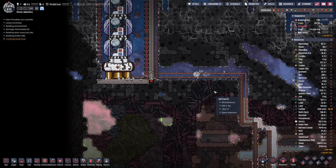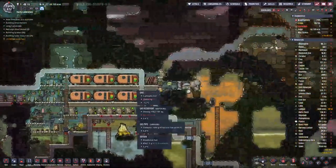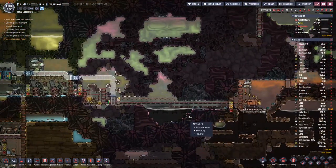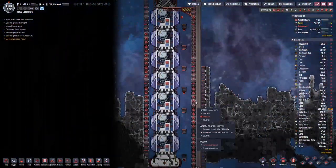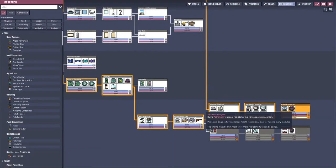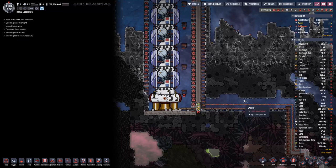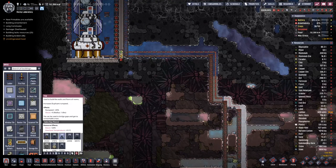Hello everyone, my name is Halcy and welcome back to Oxygen Not Included. Last time we placed quite a bit of plastic tubes so that our duplicants can get around more quickly, and we finished our second rocket mission, which means we have researched the petroleum engine. That's the next step we have to take, and the petroleum engine means we need petroleum.